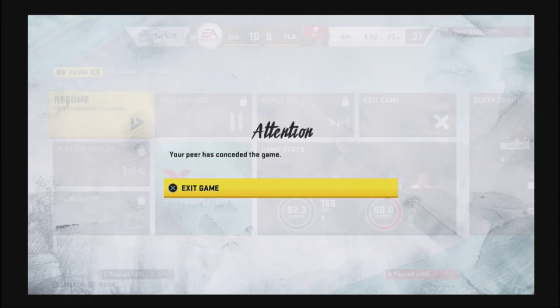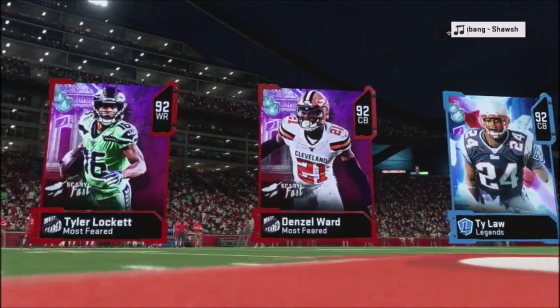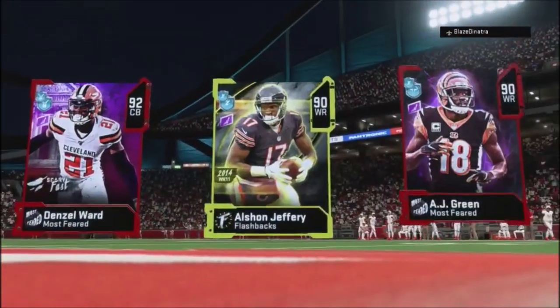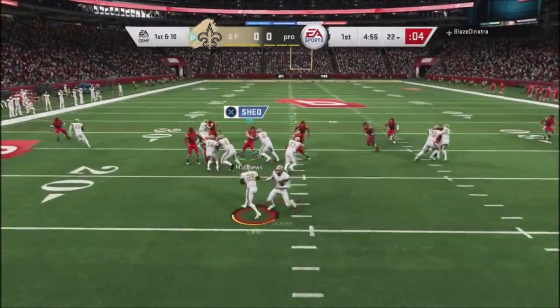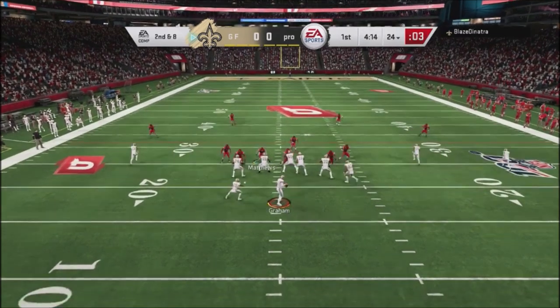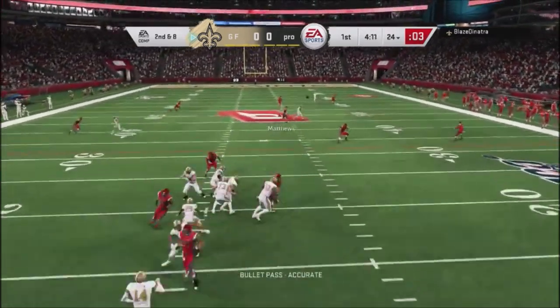I'm going to jump into another game. This is another draft champions team, still using the LA Raiders. This is going to be a better game. He's got Lockett, Ty Law, Denzel Ward — good defensive backs. My team has Alshon Jeffery and A.J. Green. The only thing I didn't like about this team I drafted is I didn't have really good fast wide receivers — I had good receivers, but not fast ones.